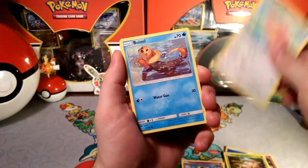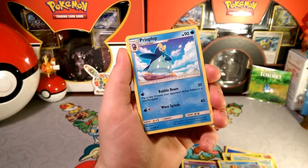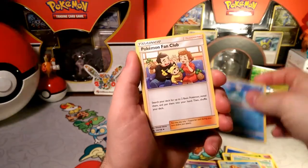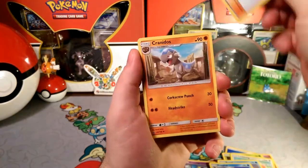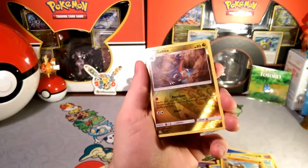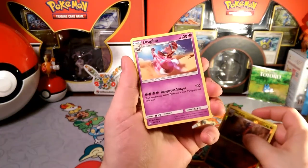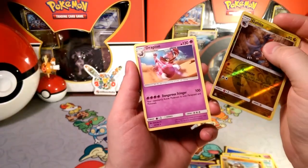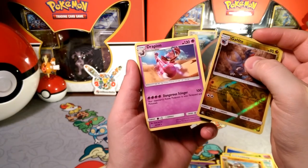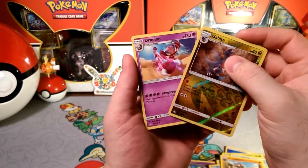Lickitung with the Lap It Up. Sneasel. Prinplup — I always say Piplup — Teenage Penguin. A Pokemon Fan Club. Cranidos with the Corkscrew Punt and Head Strike. Reverse is the Gabite, then we go into our Garchomp. And our rare is a Drapion — Dangerous Stinger, 100 damage, and the active Pokemon is now paralyzed and poisoned. So you can make a paralysis lock — that might be pretty good, but you'd need to keep four psychic energies on this thing.